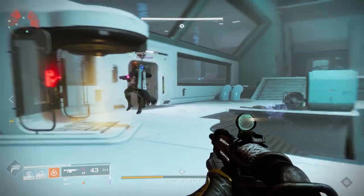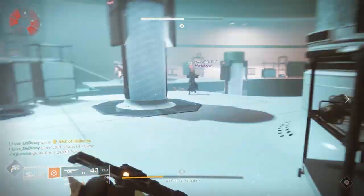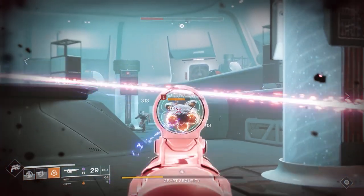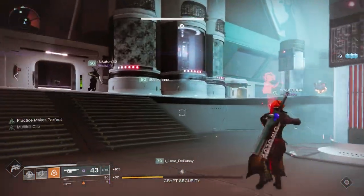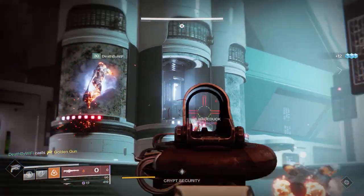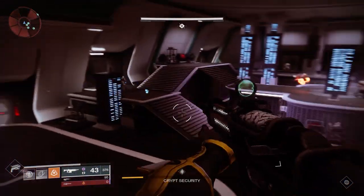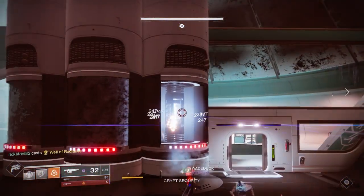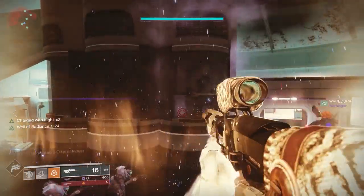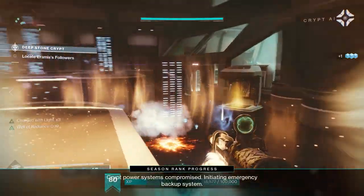The fuses aren't that difficult to shoot — Xenophage works really well here, Golden Gun, or even shotguns if you're close, but take them down quickly. The scanner calls out which ones: light middle, dark middle, light right — something like that. If you're quick enough you can get all six in one phase. If you don't finish, the operator opens the doors to get the scanner back up top so the sequence can repeat. Keep doing this and you'll complete the encounter.